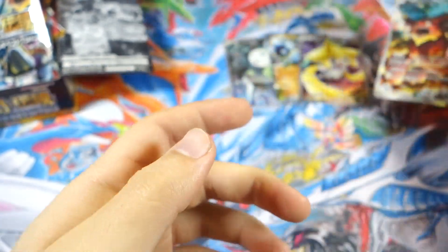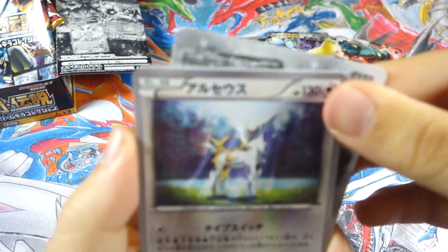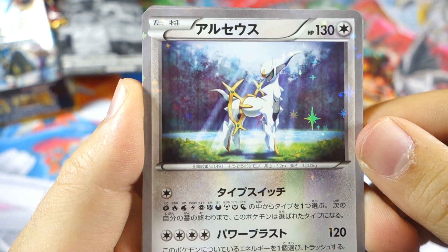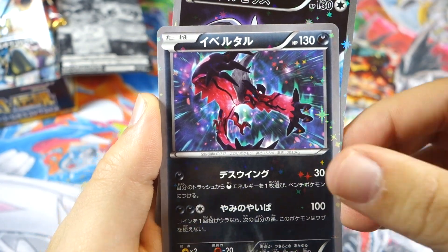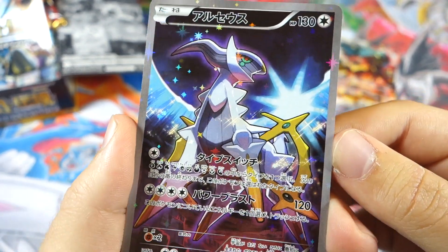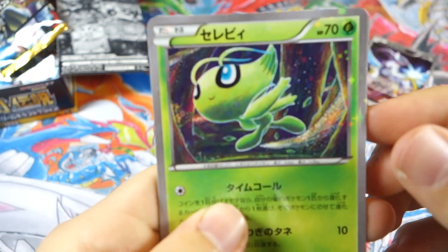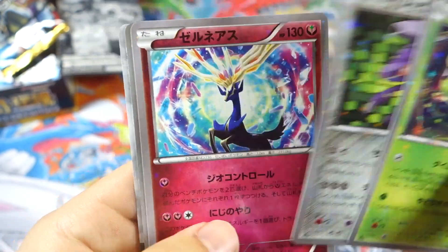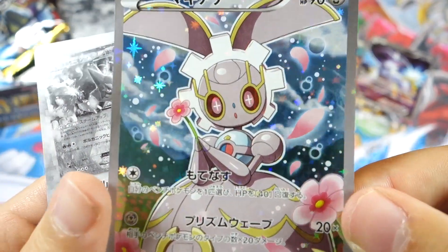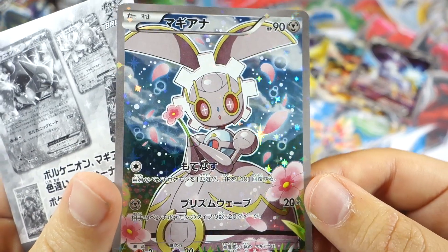Very happy to see that sparkle. Pack number five — I'm gonna assume we'll easily get the whole entire set in one box. We have Arceus, very majestic looking card. Suicune, Yveltal, and there's the Arceus full art. Two Arceus in one pack — I see a trend here, guys. We got a Celebi — I love that Celebi card actually, very nice. Celebi is one of my favorite legendaries. Genesect, Xerneas, and the Magearna full art — look at that, it really stands out with all those flowers.